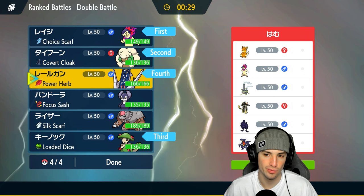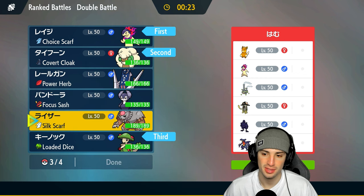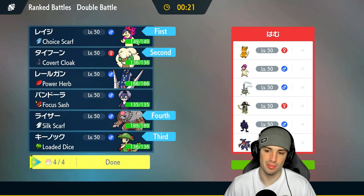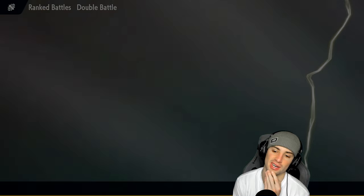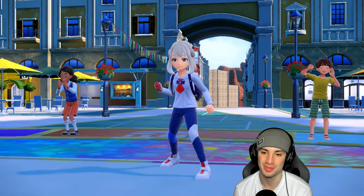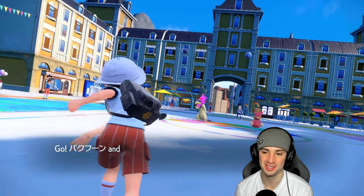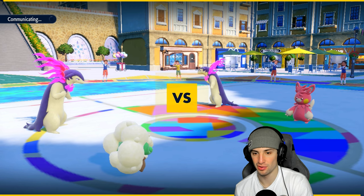Archaludon against Garchomp is no bueno, especially since our Stellar Tera type keeps all our original weaknesses and just boosts damage - no defensive benefit. I'd rather just go into Ursaluna. They end up going Palmotet and Hisuian Typhlosion. Can't Fake me out which is great news. I think we set up Tailwind and then sacrifice accordingly. We're Birth Choice Scarf but I'm going to outspeed here.